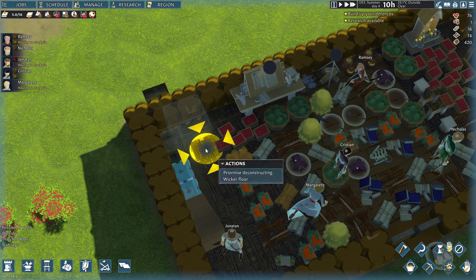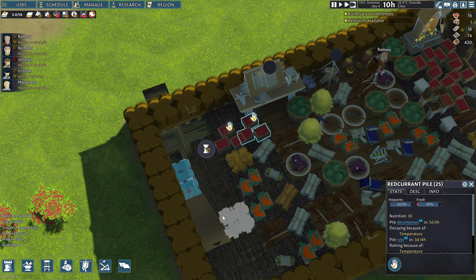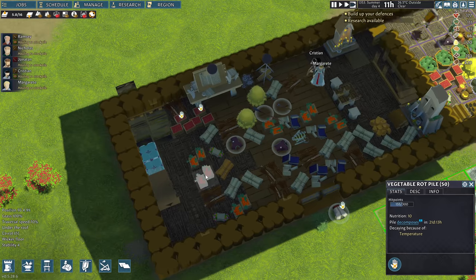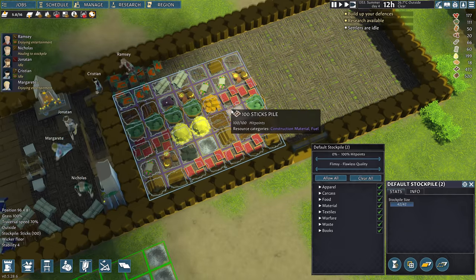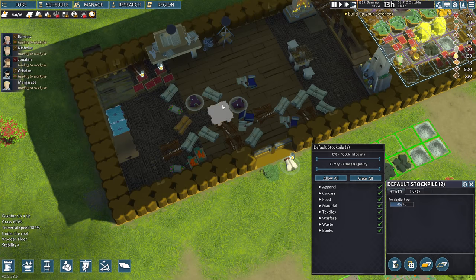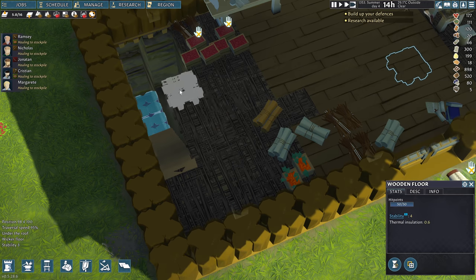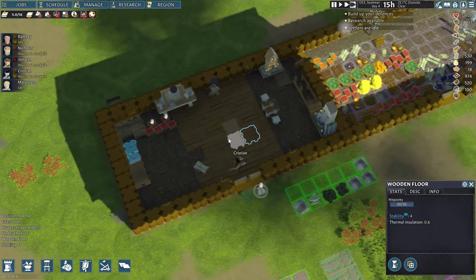I'm gonna deconstruct. We'll have to be careful when we deconstruct here — the floor first. We should be able to release columns down here as well. Got food rotting. Meanwhile, they're moving everything over, which is fine. I guess this is gonna be the storage room for now. That'll be the storage room — this will be the basement entrance.